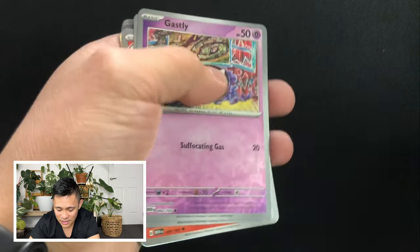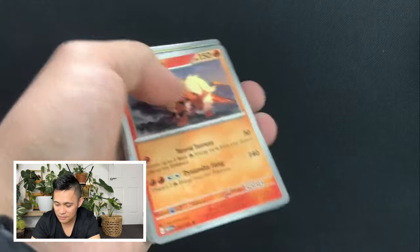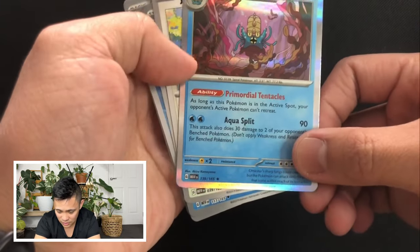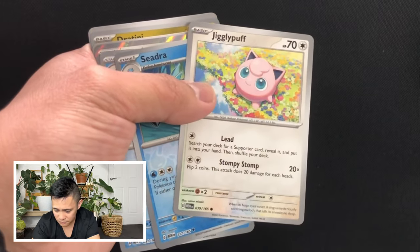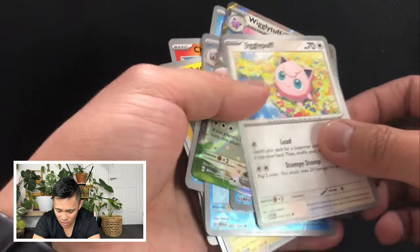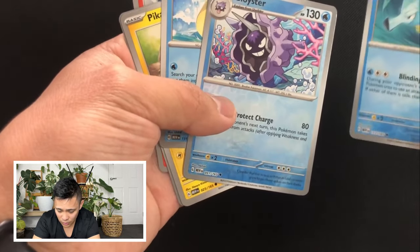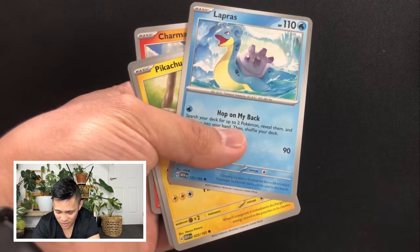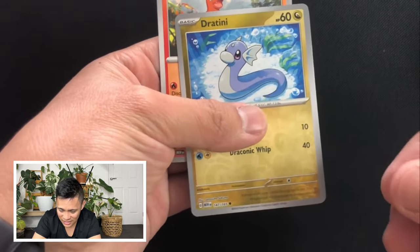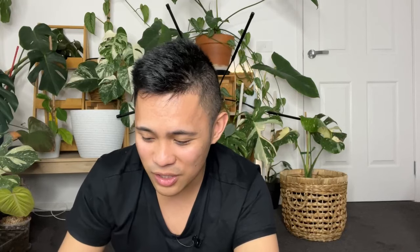Continuing the review: Gastly, Slowpoke, Arcanine not holo, Omastar — did we get Omanyte? I forget. Jigglypuff and the evolved form Wigglytuff EX, Horsea, Cloyster, my Lapras which is really good, Pikachu, and Dratini. I wish I had the Dragonair and Charmander. That's pretty much it, guys.